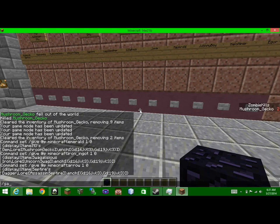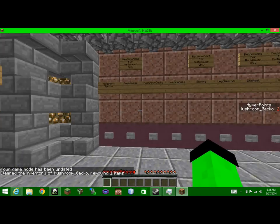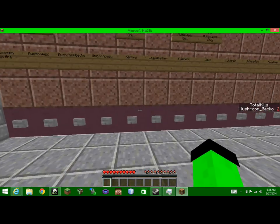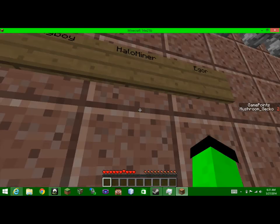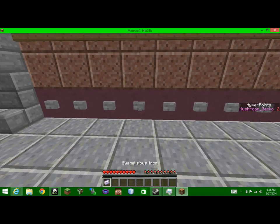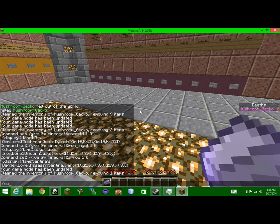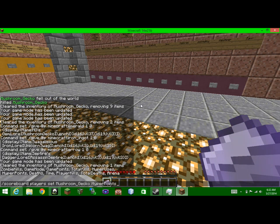I'll do game mode 2 and slash clear, even though the game already clears you when you choose a class. It automatically gives you saturation for the entire game so you never run out of hunger, and regeneration so when the game ends and someone tries to punch you, you automatically regenerate — but during the game it takes that away. If you press a class like Unicorn Swag, it brings up a title saying 'Unicorn Swag' to tell you what class you are.